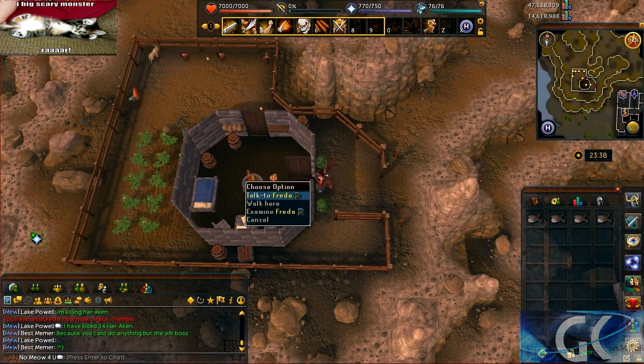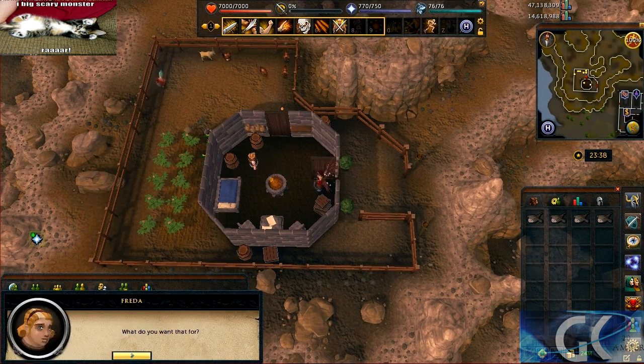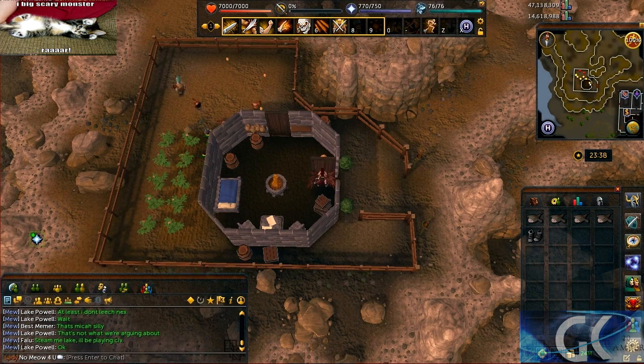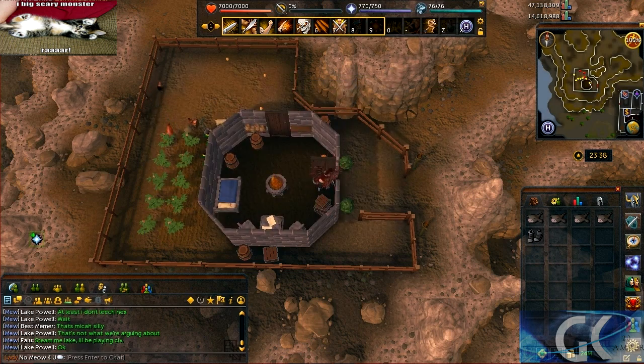Speak to Freda. Let's go back to Birthorpe — I'm going to home teleport. Around the east part of the castle, a little north, we're going to find an anvil.